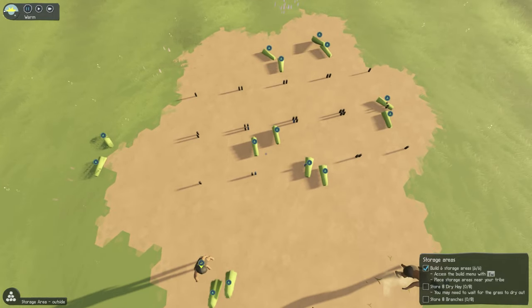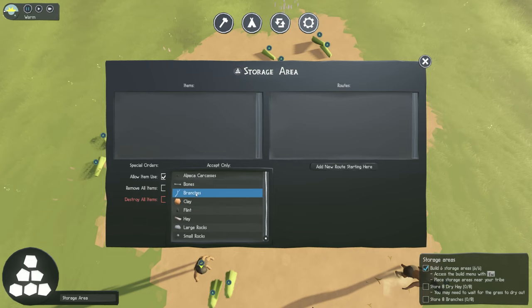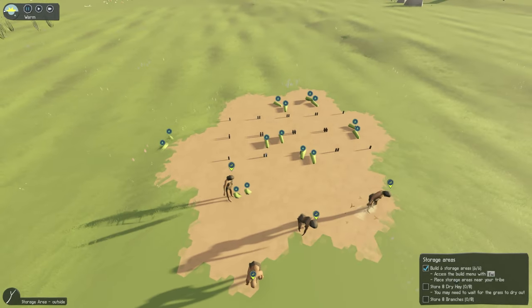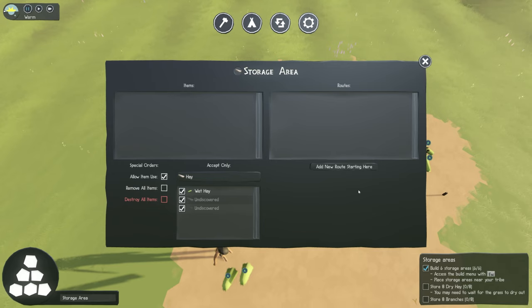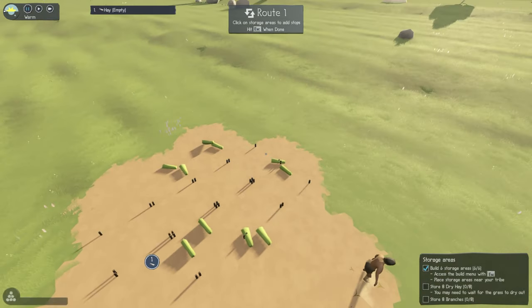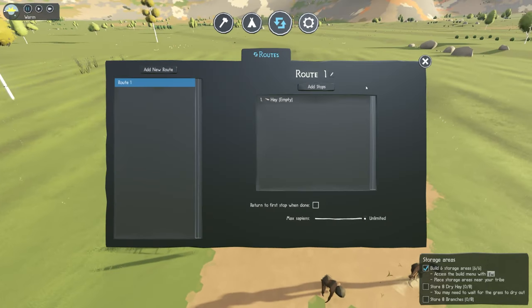That means we need to really keep track of our resources by looking at what we have. I'm going to select one of these, come down to 'accept all,' and put things like branches and large rocks — all the stuff we'll be using for building. If you put all your hay in one storage area and then decide you want it moved to a different one, you add a new route and connect it to a different storage section. That way you can shift stuff around as you figure out where the central part of your village will be.